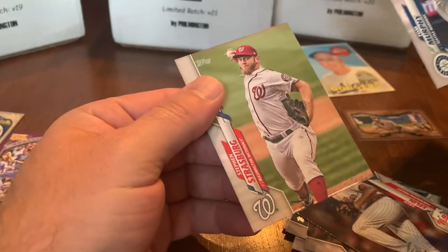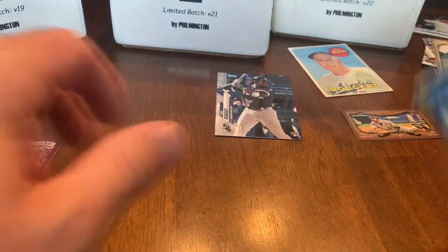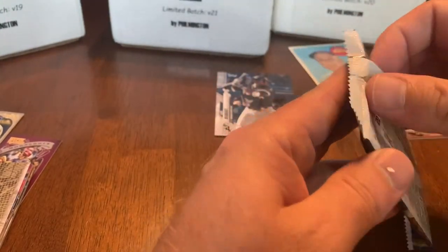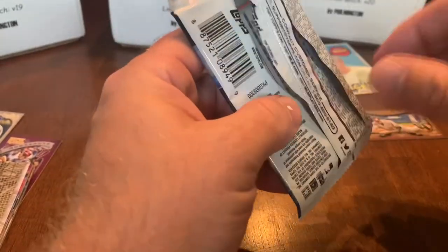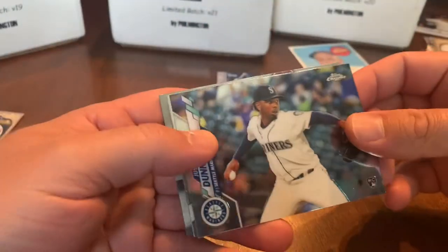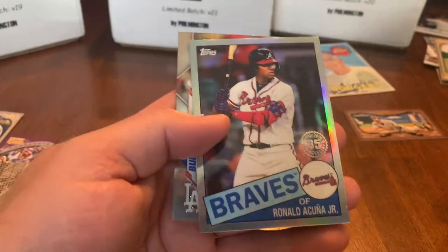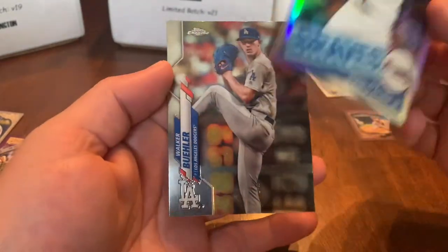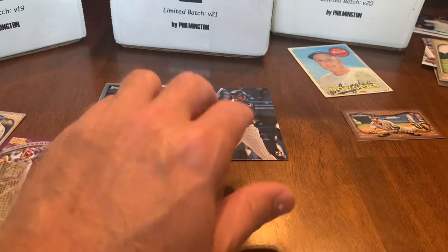One pack left: 2020 Topps Chrome. We've opened some 2020 Chrome before and haven't hit a base Robert yet — how about two Roberts? Cards pulled: Justin Dunn, Carter Kieboom, and Walker Buehler. Just looking for those rookies — but no Robert this time.